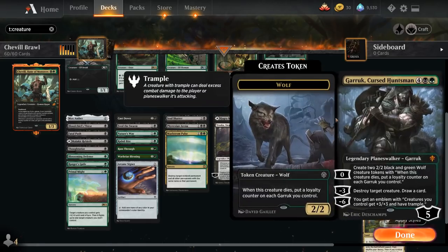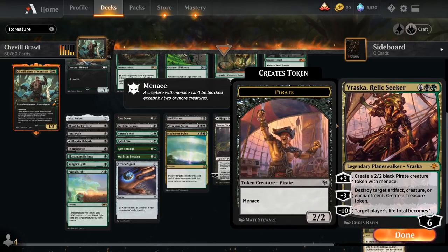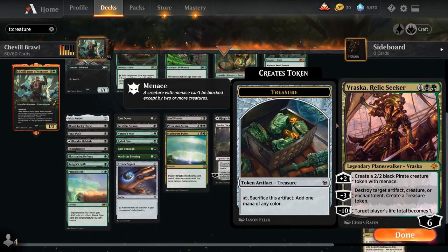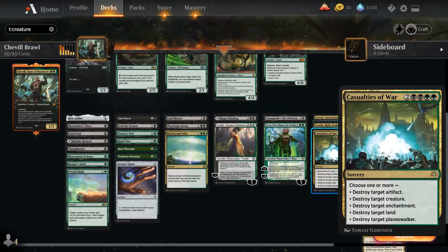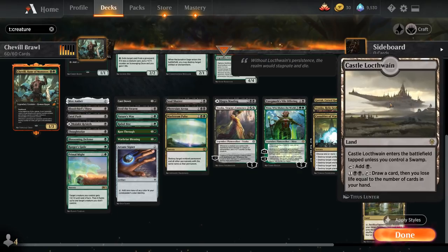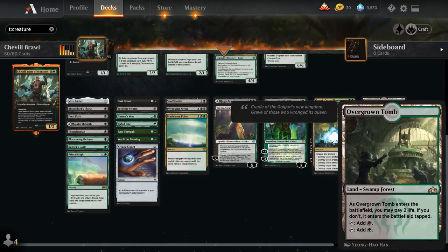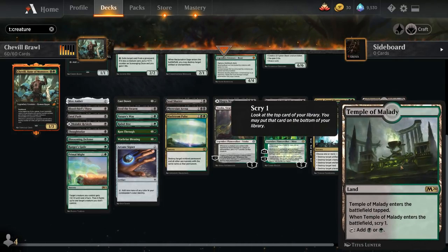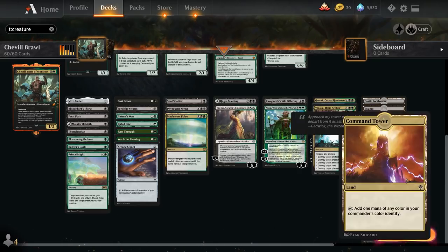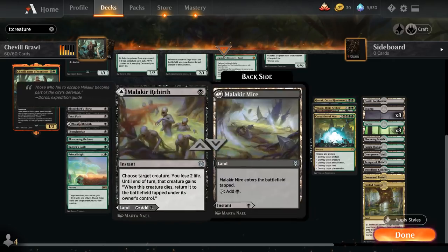Topping off the curve, Garrick, Cursed Huntsman takes out creatures or generates wolf tokens. Vraska, Relic Seeker generates pirates or takes out creatures, artifacts, and enchantments. Casualties of War destroys all sorts of permanents. For the mana base: Castle Locthwain for card draw, eight swamps, eight forests, plus dual lands including Blooming Marsh, Jungle Hollow, Overgrown Tomb, Temple of Malady, Woodland Cemetery, Command Tower, and Fabled Passage — which also enables revolt for Fatal Push.